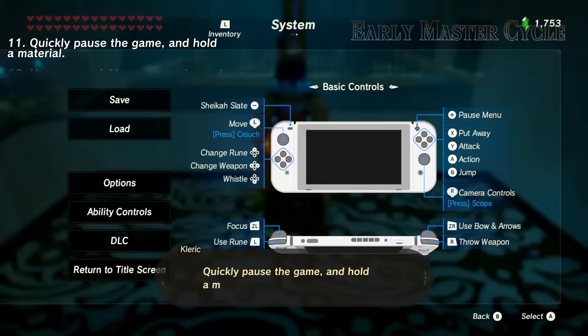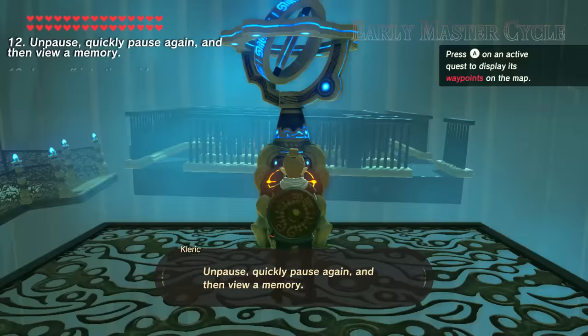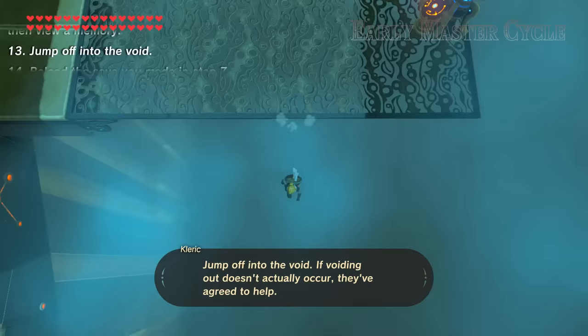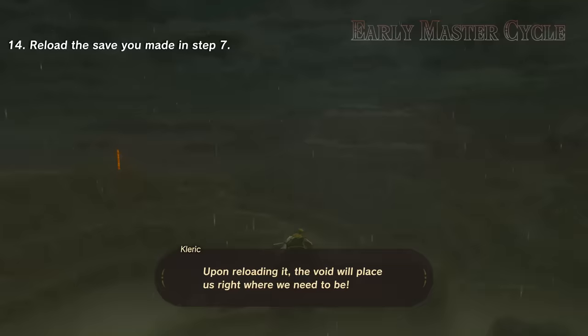Quickly pause the game and hold a material. Unpause, quickly pause again, and then view a memory. This gives us control of Link while the apparatus is active, for as long as we don't open another menu. Jump off into the void. If a voiding out doesn't actually occur, they've agreed to help. Now just reload the save you made in step 7.